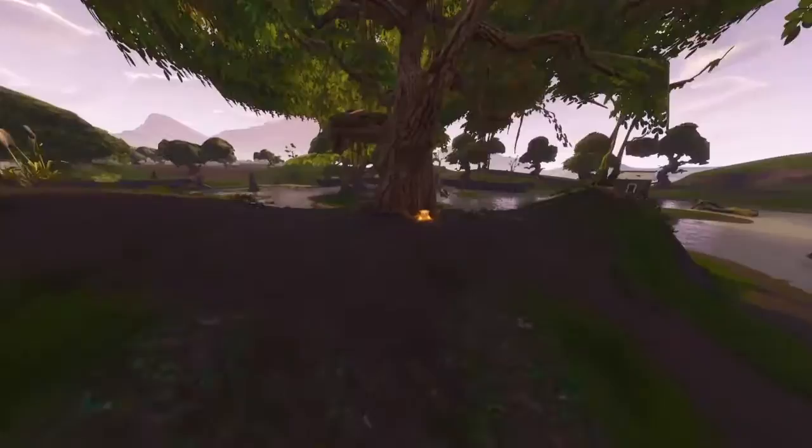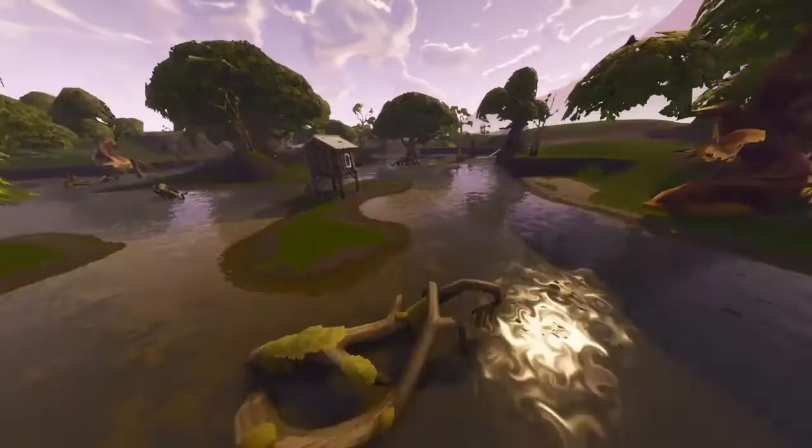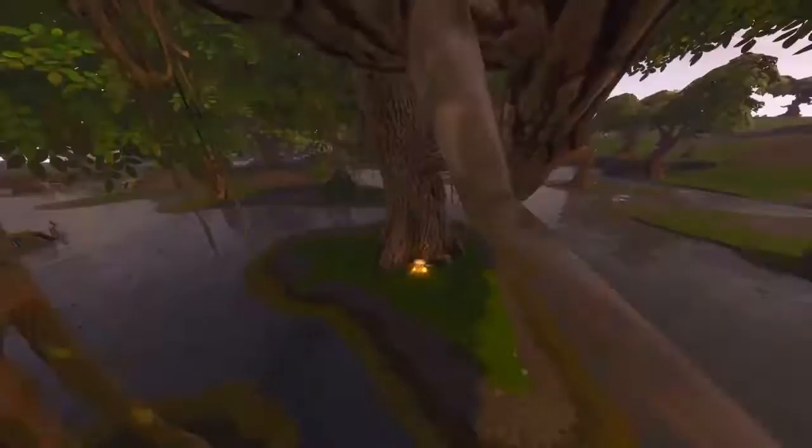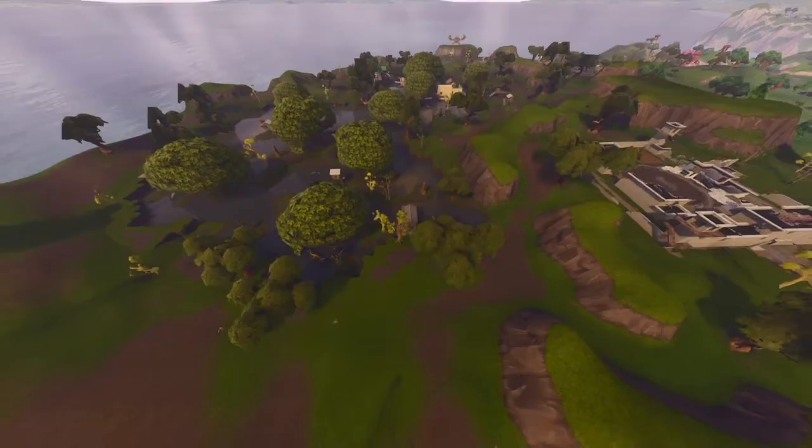If you come over to the main tree on the main island, this tree is arguably the best — you'll find three chests at that one. Come over here to the ice cream truck and there's one chest. Come over here to this tree right next to the big island and there is another chest. That is all the chest locations in Moisty Mire.